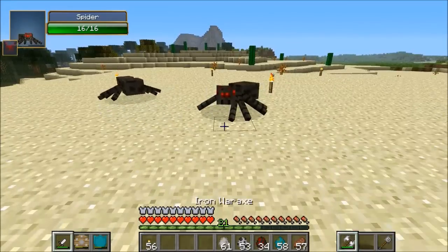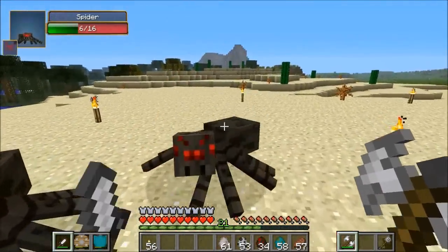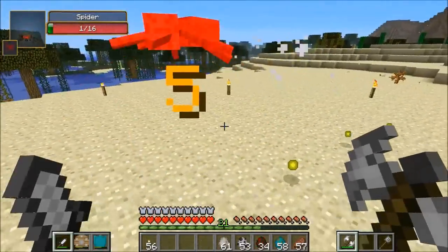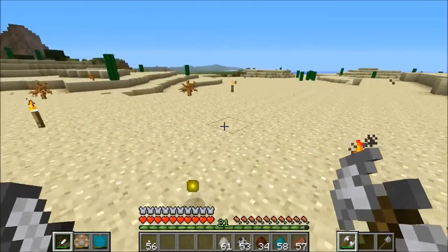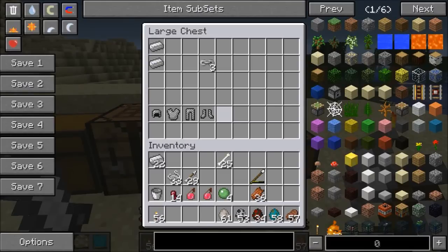The dagger attacks a little bit quicker than a sword does. You can attack slightly faster than you can with a sword. The war axe can hit through armor, so if you're fighting a zombie wearing armor it should deal a bit more damage right through it.